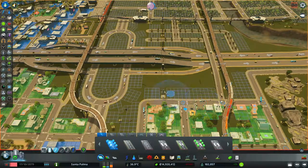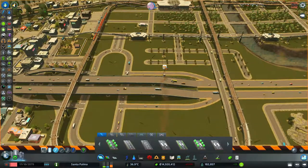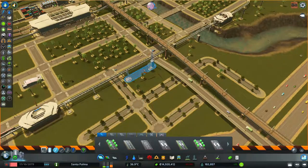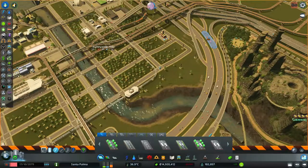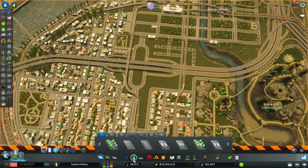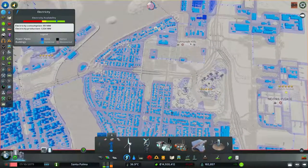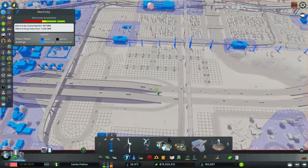I'm going to destroy these power cables — I don't think they're needed, and even if they are they're kind of in the way. These ones are okay because they follow the tram track, so I'm not too bothered by those. I have water and power — power is connected through here, so this is okay.